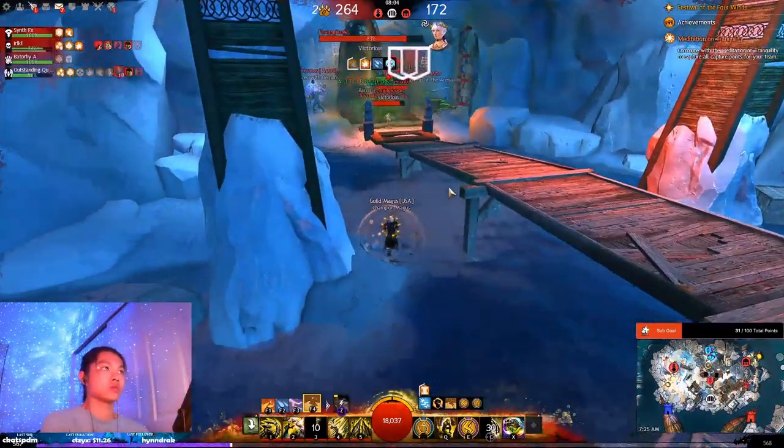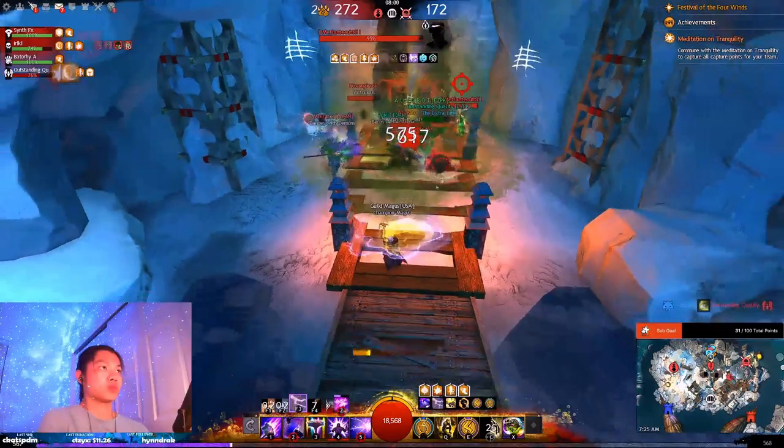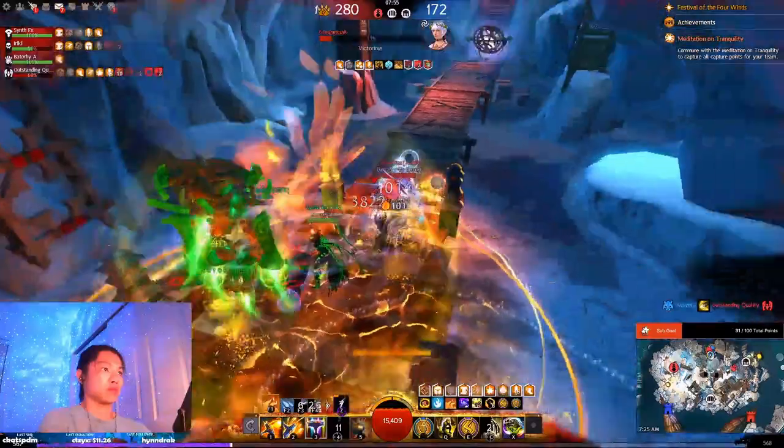For the basic attunement rotation, earth, air, fire, and water is strong as a general rotation. Earth provides mitigation, air sets up damage and fire, fire is your burst, and water is your resustain.